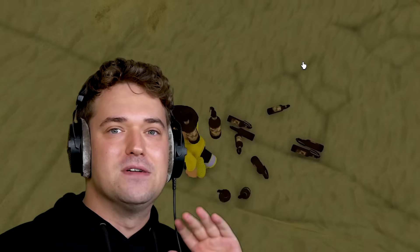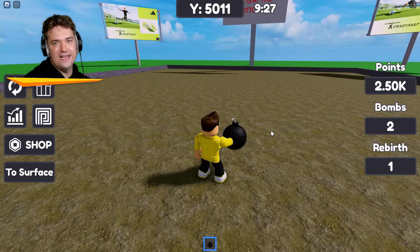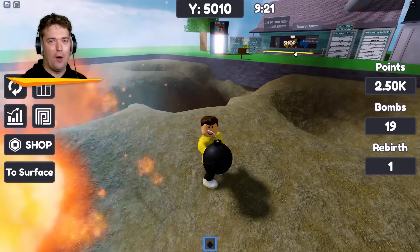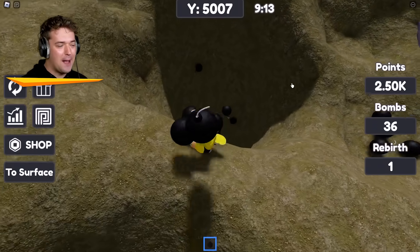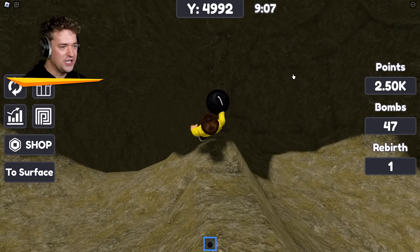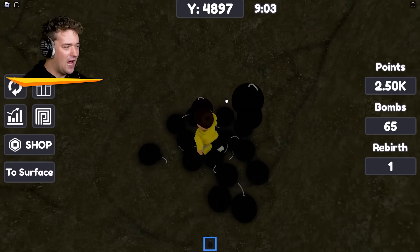We gotta find our dad in Roblox today — he went to get milk. The way we find him is throw bombs until we reach the bottom. My dad went to find milk down in this hole — why would he go here? There's a perfectly fine shop over here. That shop is actually for me; I can buy better bombs eventually, but for now we've only got the normal bomb. We're actually making it pretty far down already.